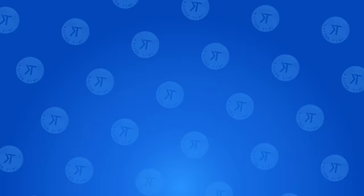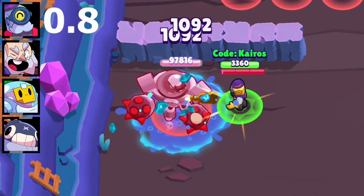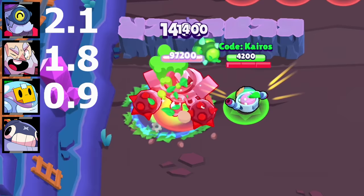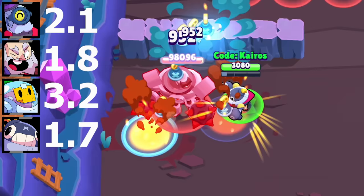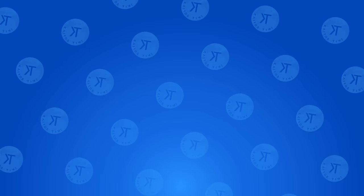The super charge test. Barley charges his super in 2.1 seconds. Dynamike charges his super in 1.8 seconds. Sprout requires four shots to charge his super, which means it takes him 3.2 seconds. Tick is able to charge his super in 2.5 seconds. Sprout gets fourth, Tick gets third, Barley gets second, and Dynamike takes first place.